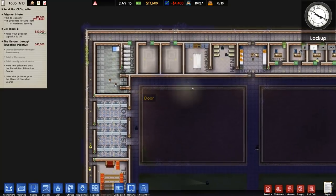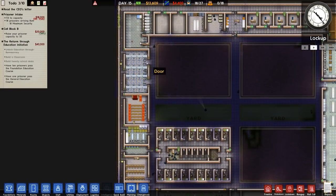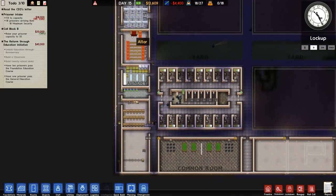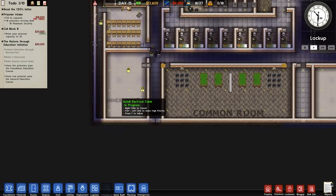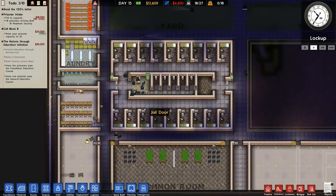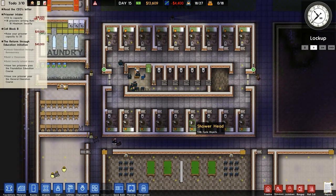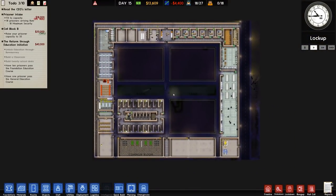So we got in the kennel, the armory, all of the foundations that go along which also make up things like the visitation, the chapel, laundry, cleaning cupboard, the classroom, an unknown building of some description, and then all the stuff down the bottom here as well. We also overhauled the cell blocks to have showers in the cells as well as sort out the security room in the middle with some solitary. Overall very happy with our progress. We have set to get a total of 18 maximum security prisoners in the next 9 hours and 7 minutes.